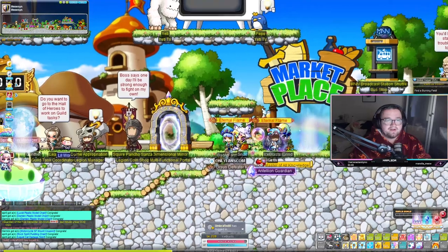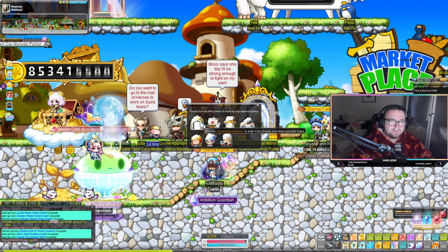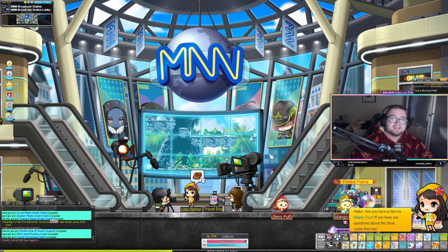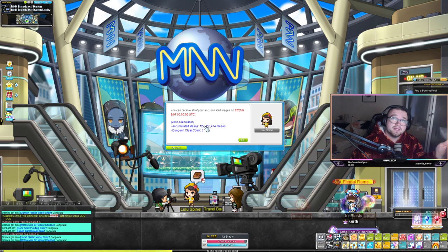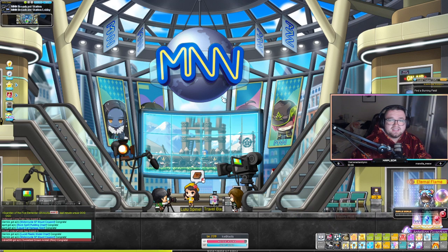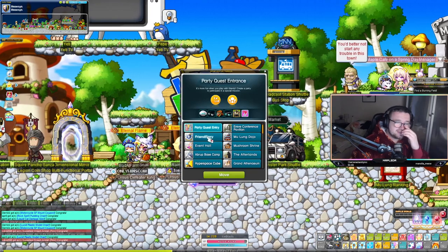Other things you can do for mesos that I very much recommend, especially early on, is Maple Tour and Ursus. Jump into the Dimensional Mirror, or go to Quick Move in a town and it will come up right away. For Maple Tour, you can do it twice a day — you go into a dungeon, kill all the mobs, and you get a wage. I've cleared six dungeons this week, which means I'll get 127 million mesos at the end of the week. You can clear up to 14 dungeons a week. It takes about a minute if you're strong enough, up to five minutes if you're weaker, but it's free mesos and definitely worth doing.